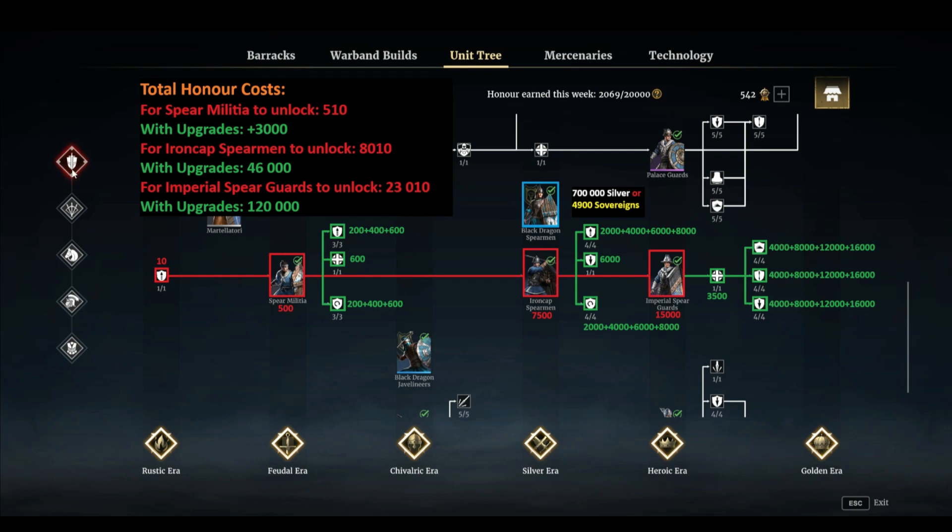Go to the first part here, melee units, and scroll down to spears. Start first, you need to pay 10 honor 500, and it's good if you take the upgrades as well if you're going to use these units. Same here and over here and so on. Here you have the total cost, and I also put in auto unlock the honorable mention of Black Dragon Spearman. You can see how much silver or sovereign you can pay. You can pause the video here and check it out yourself.